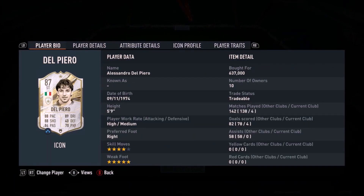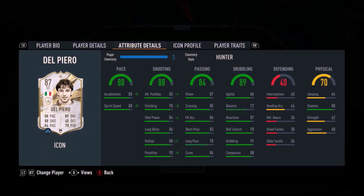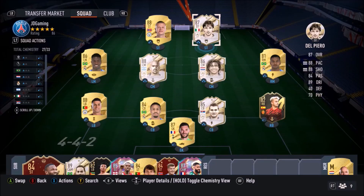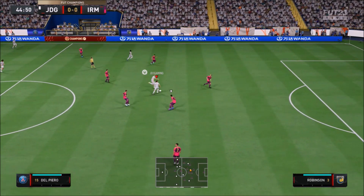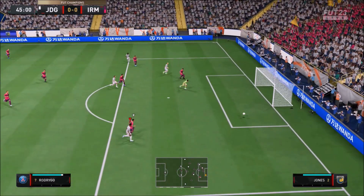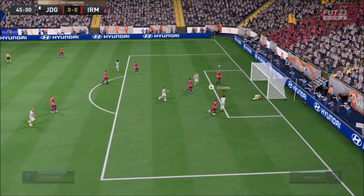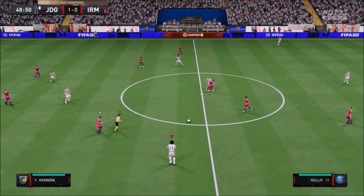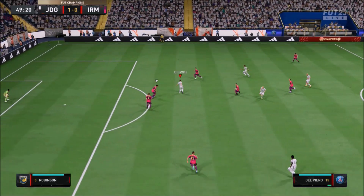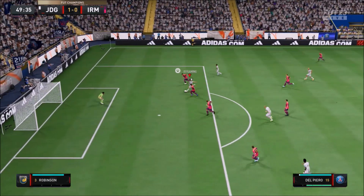Ladies and gentlemen, today we look at Alessandro Del Piero — 5-star weak foot, 4-star skills. Really, really nice looking card. Compared to all of his other versions in the game, this has got the most pace, therefore it's very desirable. 88 pace is significant with that shooting. With the 5-star weak foot as well, he's got really good passing and really, really good dribbling. This card looks fantastic, it really does.